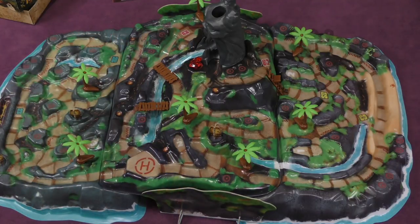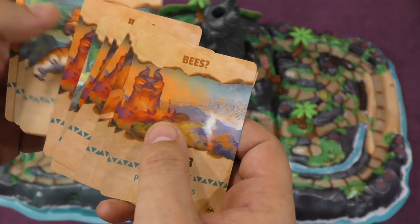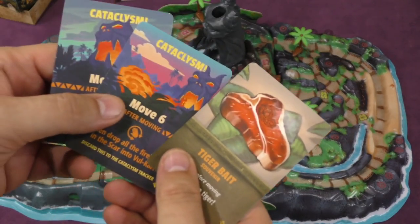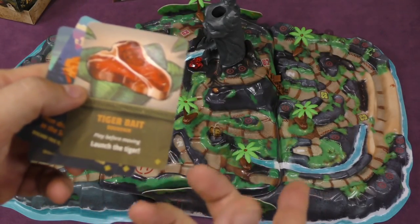Another way to get a bee sting is from the bees. This expansion includes several cards that either do tiger pounces, tiger leaps, or bees. There are also a couple of cards to add more cataclysmic cards to the deck, and a tiger bait card which lets you shoot the tiger.